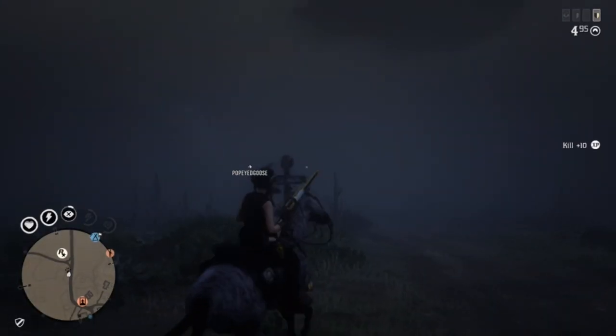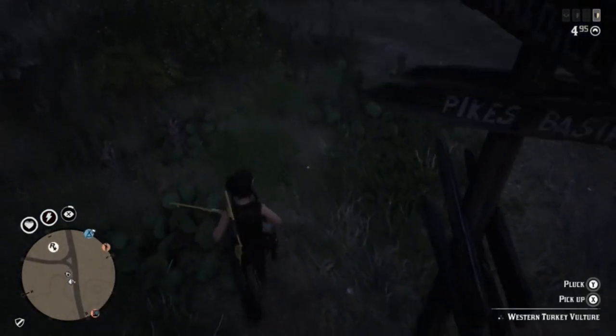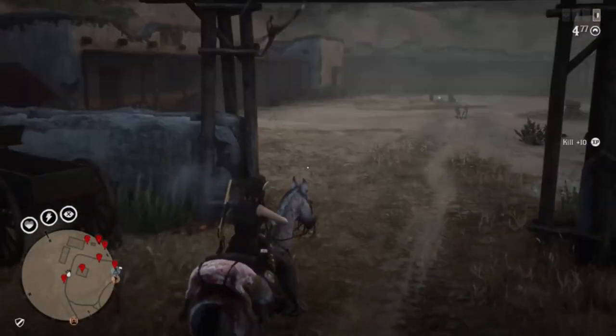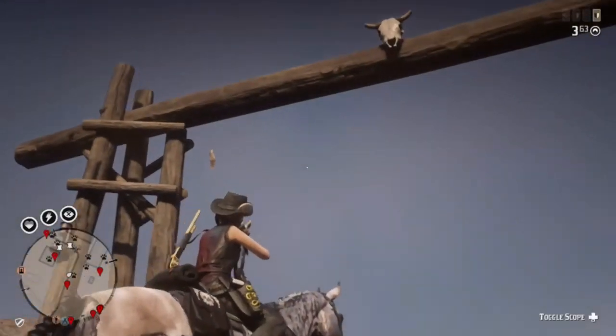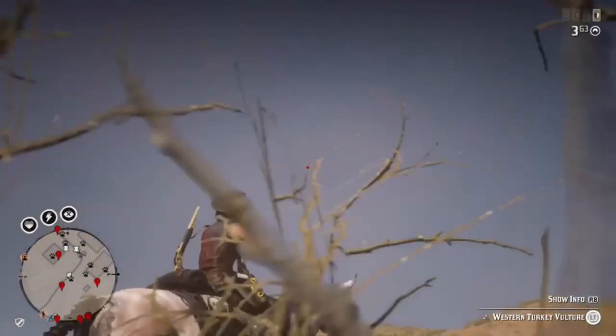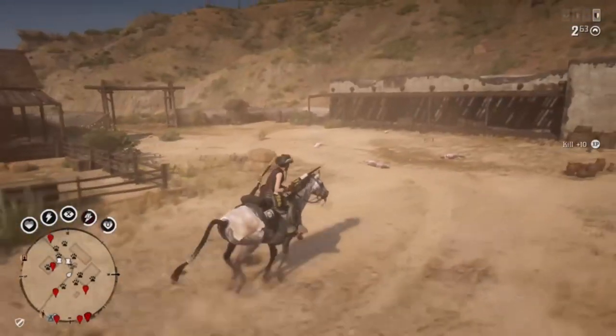For vultures, you have a couple of ways of accomplishing this challenge and a few locations where you can find them. Obviously you can visit any one of a number of locations where they spawn and kill them. You also have the option of killing a bunch of animals and letting them sit there until hopefully a vulture ends up flying around, like in this clip here. You do need three vultures for today.